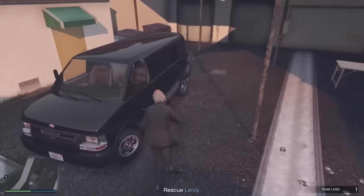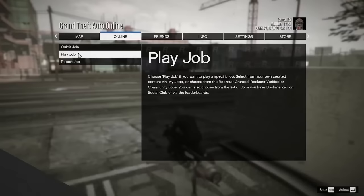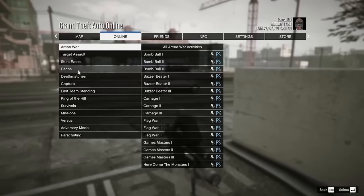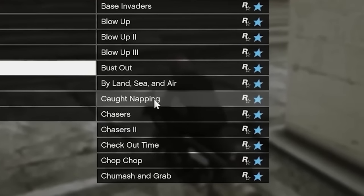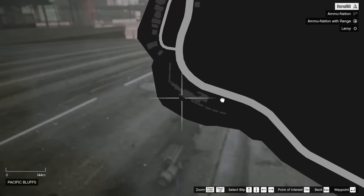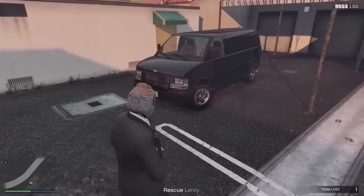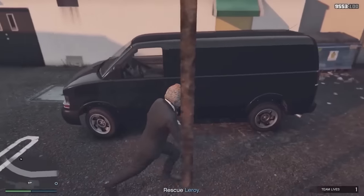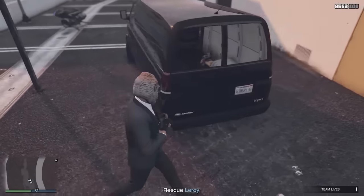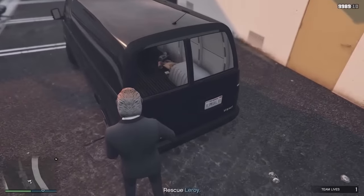The final rare car is a variant of the Vapid Speedo — the van you use for your nightclub. To spawn it, start up the mission called Court Napping. As soon as you spawn in, hop in your Oppressor or any flying vehicle and get to the location as fast as possible. The Speedo should spawn in — you can tell it's the rare variant because it has some trash in the back, which the normal one doesn't. Kind of a cool thing to show off to your friends.